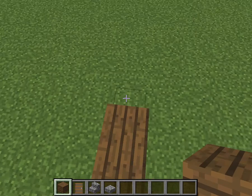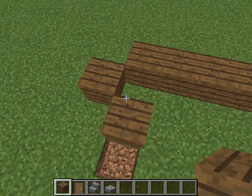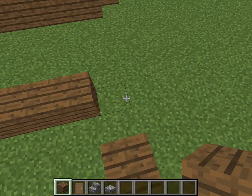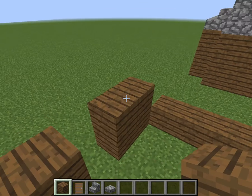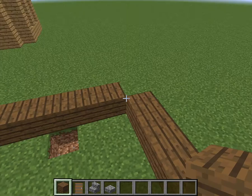Alright. Then you want to do the thing on the back, and you have the outline. Make it three blocks high. But on the door, you want to cover up the top part like you would normally do.